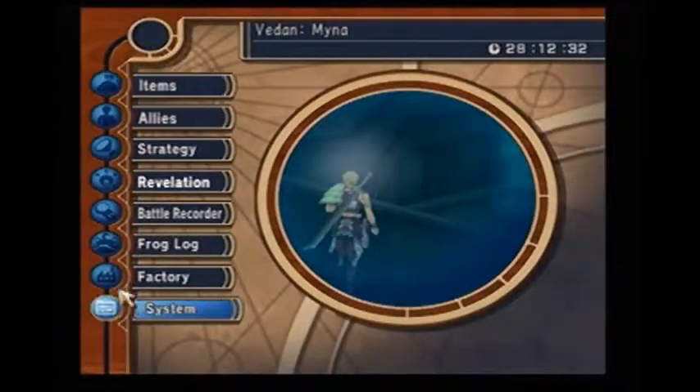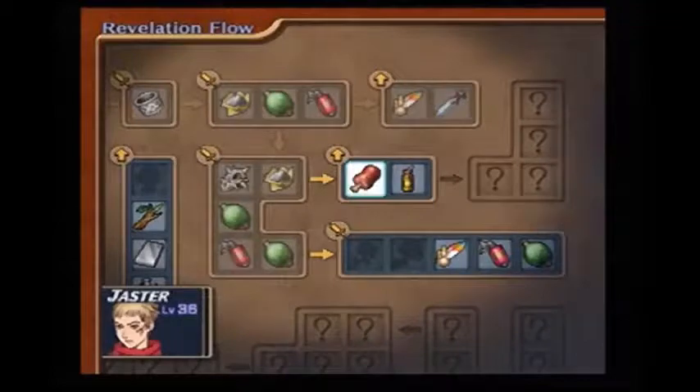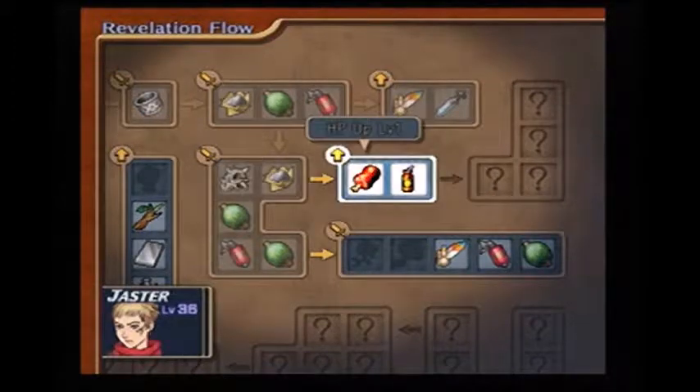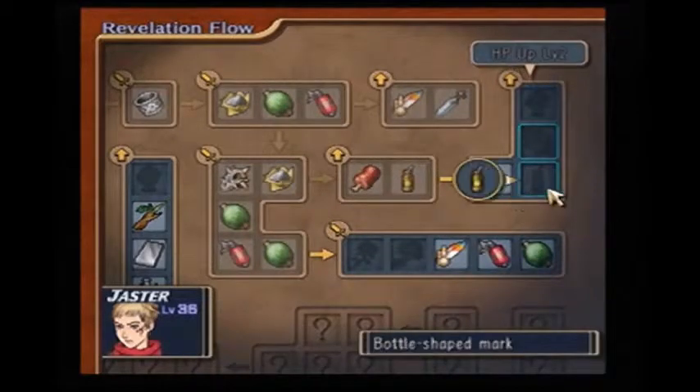I'll go ahead and show you the blueprints we got in the last episode. In the last episode we got a Promule B, so that'll give Jasper HP Up Level 1. Very nice — it's always good to have more HP.